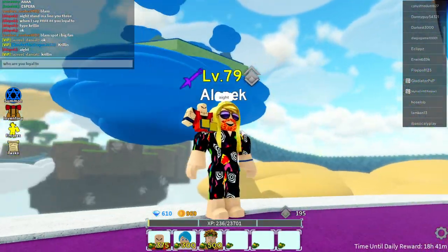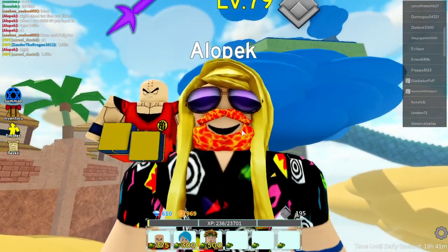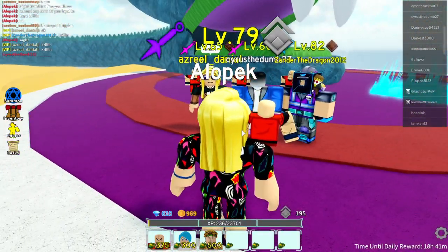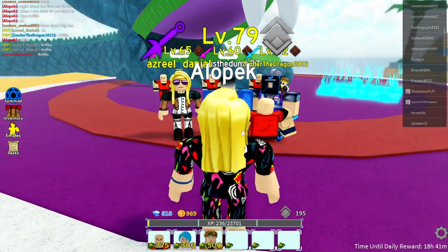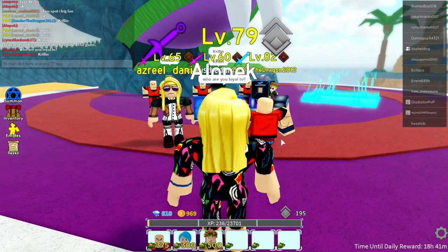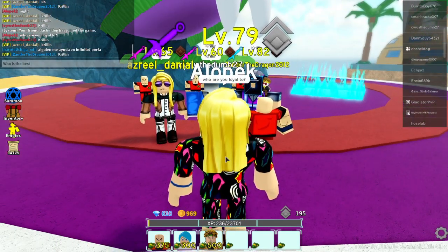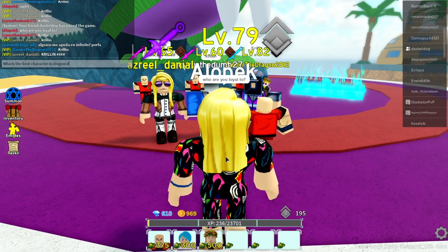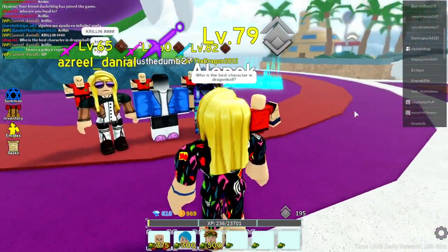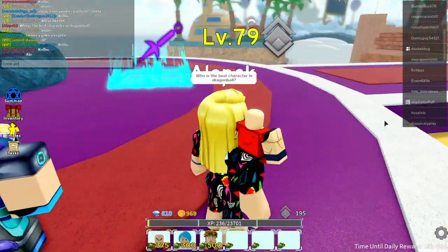What's up everybody! Today we assembled the Krillin Army. All our Krillins are level one because otherwise it would be too OP. Let's meet the privates: we got Oz Real, Cyrus, and Xander the Dragon. Let's test their loyalty — who are you loyal to? Krillin! Who is the best character in Dragon Ball? Krillin! Their loyalty has been tested.